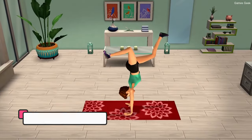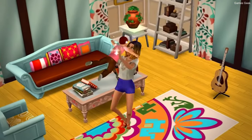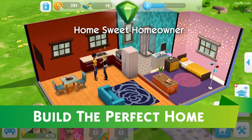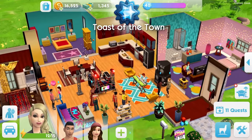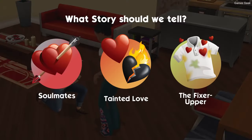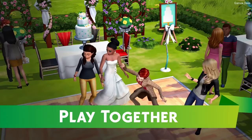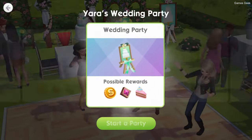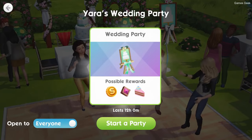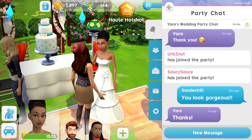Next up we have The Sims Mobile. This is one of the most well-known simulation games ever made. You control a virtual player in a world that you may explore and interact with in The Sims Mobile. You may create your ideal home, obtain a job, marry your loved ones, and do many other things that are similar to what you can do in real life. This is a great game to play with your loved ones as you can simulate many activities and explore the world around you with them.